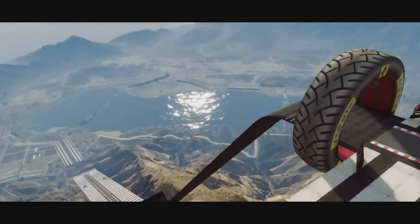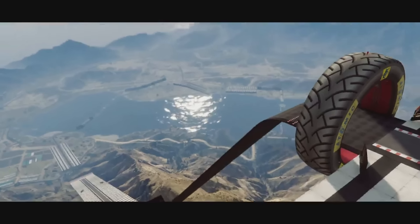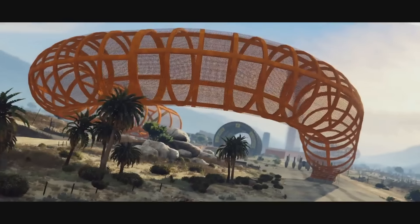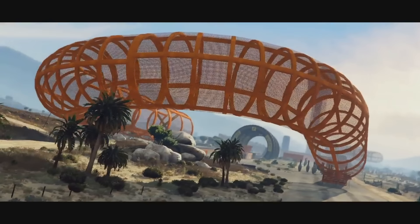These next couple of scenes show just the craziness of these races and the props they've added. You can see this one is over the Alamo Sea with a giant freaking tire. Here we have one at night time going throughout the entire city, and then here we have the tubes with bowling pins on the bottom right there. No idea why there's bowling pins there, but it's gonna be really fun.